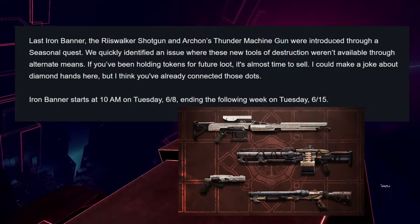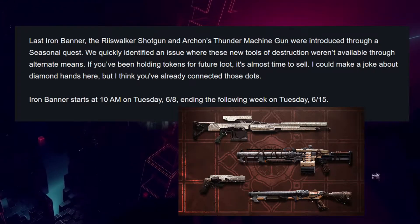Hi guys, I'm Blind and this is TLDR TWAB, 4th of June to the 11th of June. In Iron Banner, the shotgun and LMG will be available in next week's event.